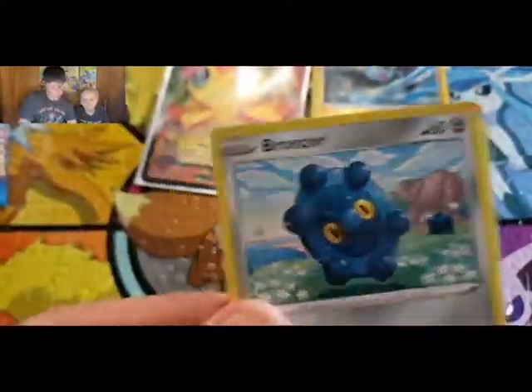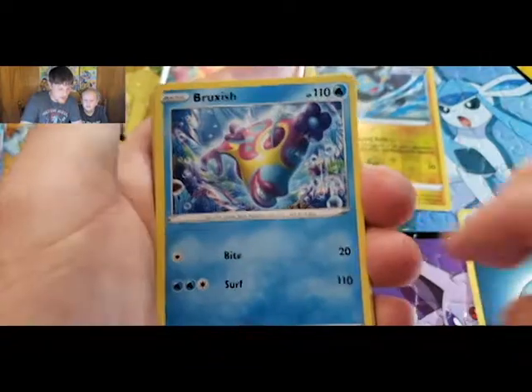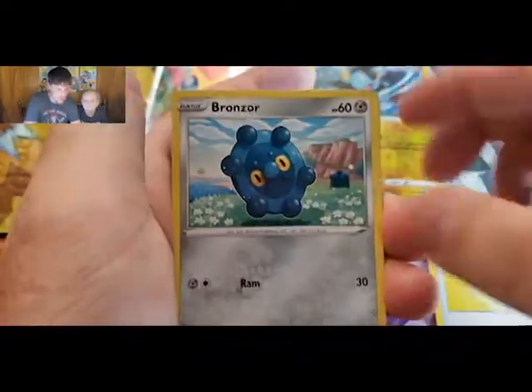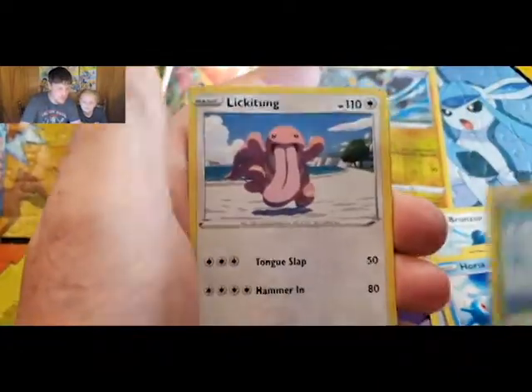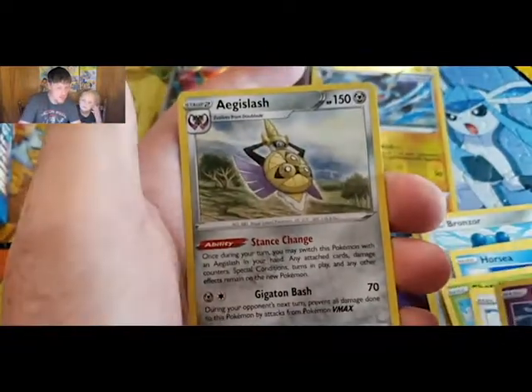We'll go with the Empoleon pack artwork, green code card. All right, we got a Darkness Energy, a Bruxish, a Buffalant, a Level Ball, a Bronzor, a Mirror, Murkrow, Horsea, Cherubi, Lickitung, Chimchar, and an Aegislash.